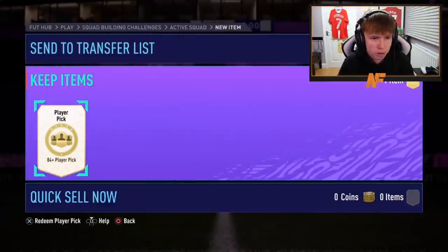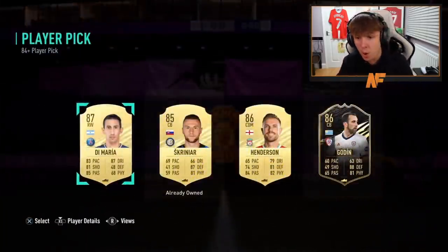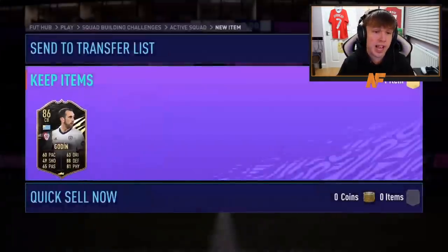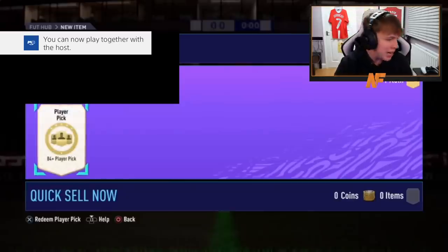Shout out to Sensory, 84 plus player pick number fourteen. Di Mario walkout or inform Goading — I'd go for inform Goading because he's probably not going to use Di Mario. An 86 inform is always a solid thing to get, even if they're not usable for SBCs — it's really good for them.